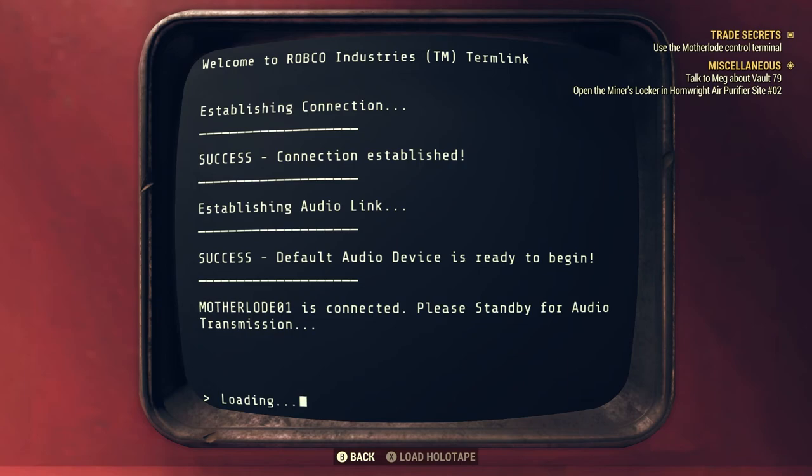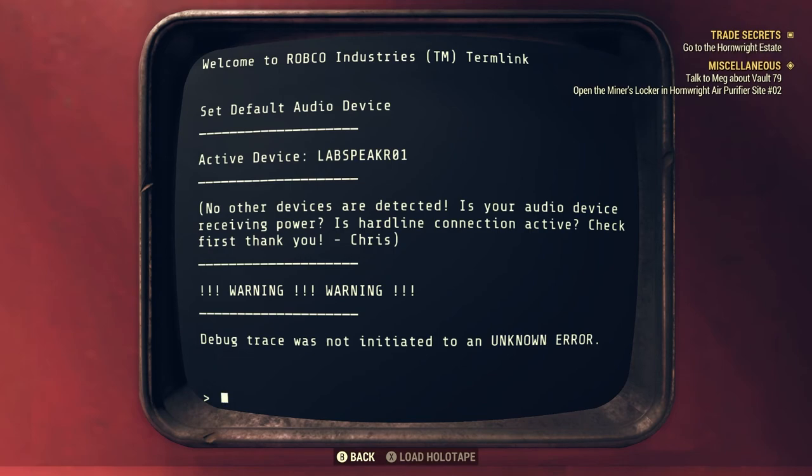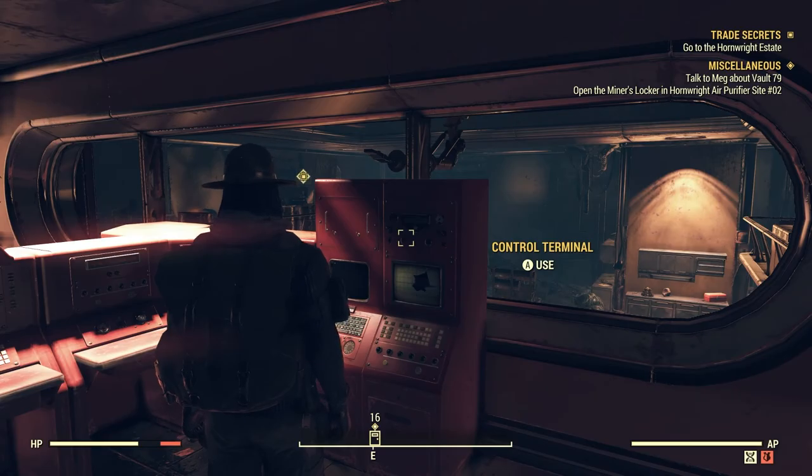Begin debug sequence — user detected, connecting. Connection established, debug process initiated. Attempting to make contact with primary transponder signal — primary transponder signal not found. Senior executive Daniel Hornwright not found. Failsafe procedure initiated — searching registered location logs for recent signal detection. Recent signal detected at Hornwright Estate safe room. Proceed to the location to complete failsafe procedure. Hornwright Estate safe room access cards are required for the Mother Lode. Okay, I think we're done. Go to the Hornwright Estate — damn it, now we gotta go somewhere else.